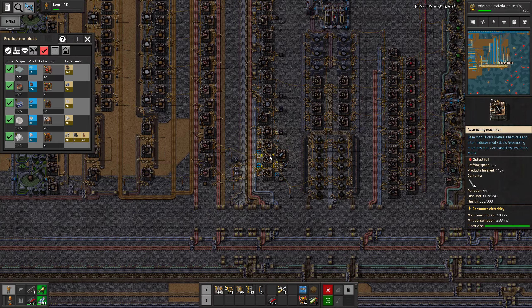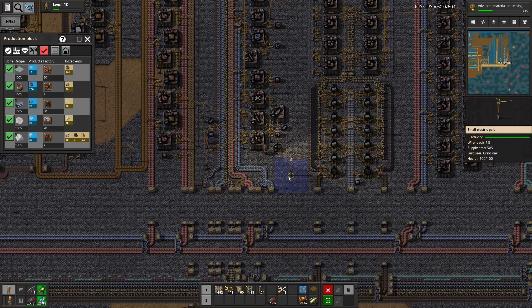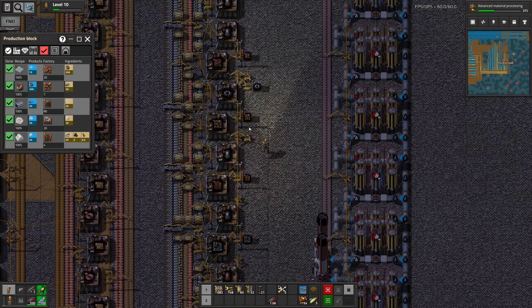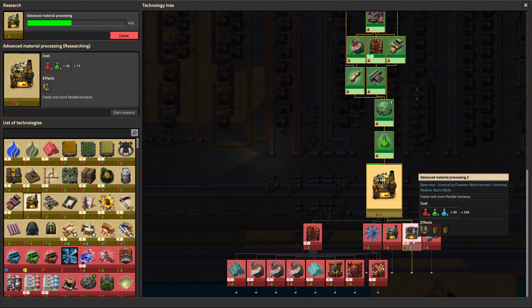Do we have everything else? Blast furnace, yes. Assembling machines, not enough. Let's also grab some of those. Some inserters, I guess. Do we have enough induction furnaces? No. I think we had a chest with some of these machines somewhere. Maybe this is the one. We had more though, but I might be wrong, so let's just grab some more machines. Just need seven.